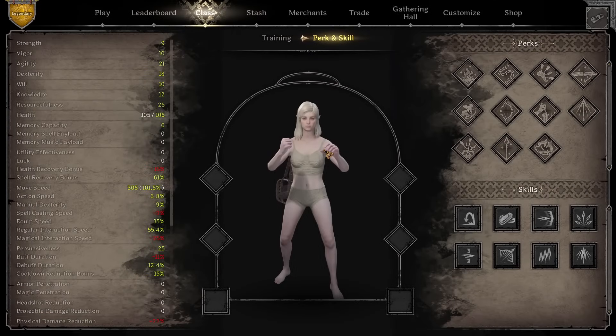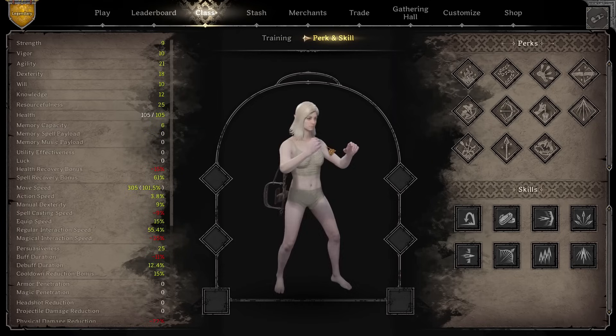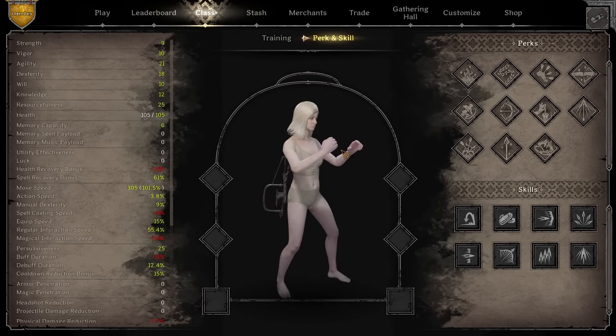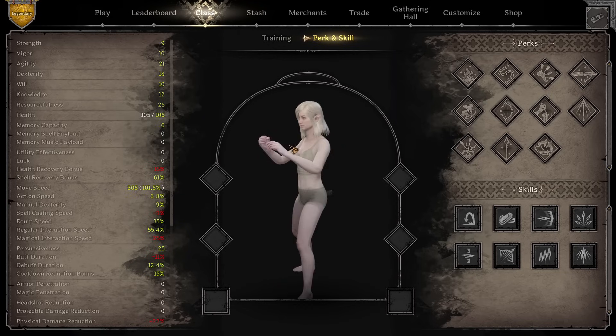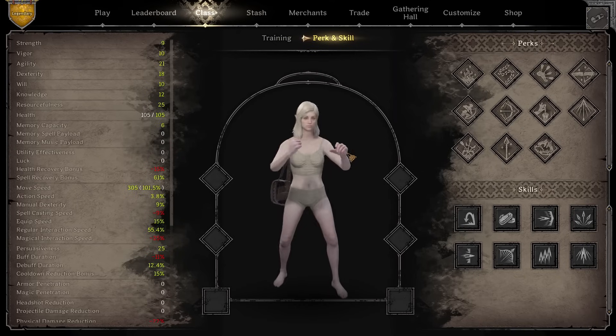Welcome everybody, thank you for joining us today for another Dark and Darker video. Today is going to be the ranger — this is a matter of 'if you can't beat him, join him.' Fighter just does not feel good, especially with the weapon damage nerfs on the falchion and arming swords, and the sprint nerf really did a number on slayer fighter. So I might as well try ranger. If you saw my last video, I did a ranger build on a fighter — let's do it on a ranger this time.